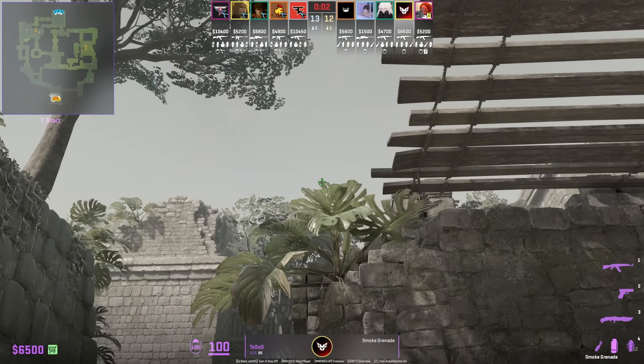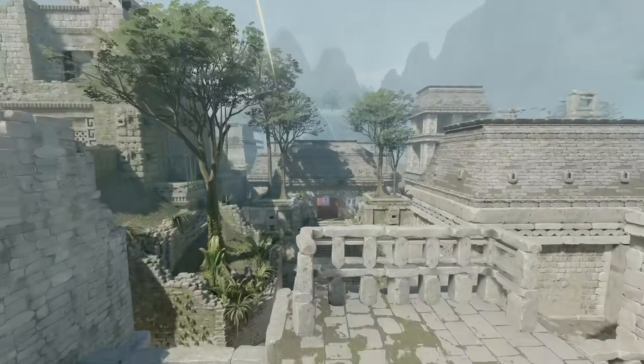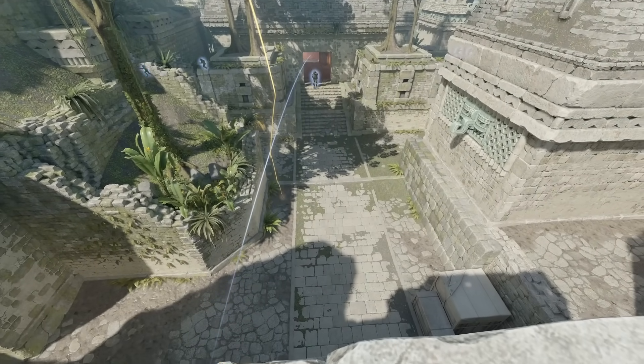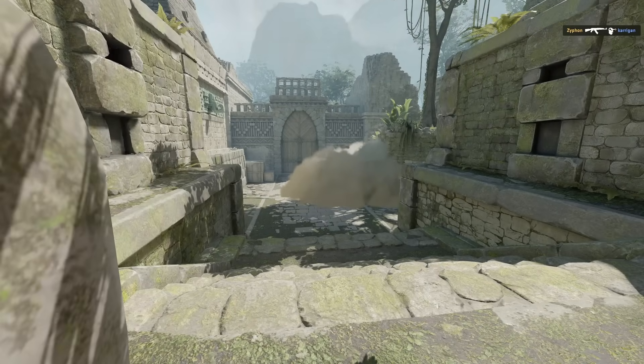Tessis is going to throw the mid pressure smoke from spawn. Just aim above this part of the leaf, then go ahead and forward jump throw — W jump throw. If the CT's don't push up to clear close elbow, you can see that this smoke provides full cover and a lot of pressure and presence.